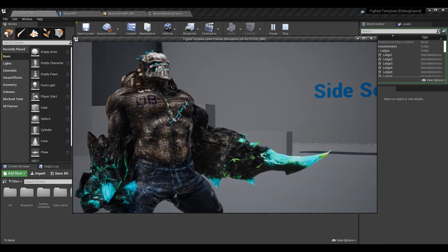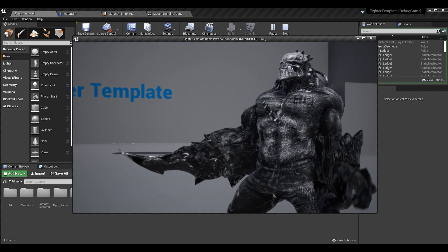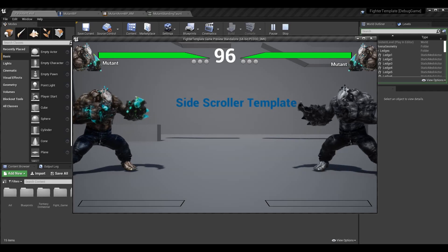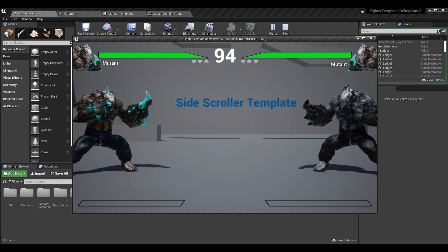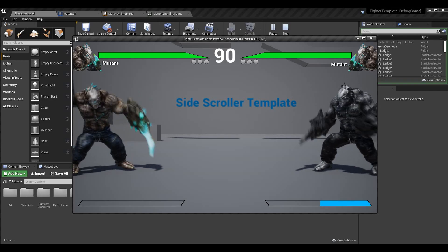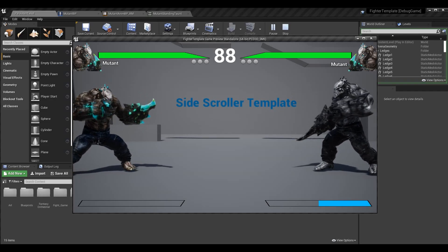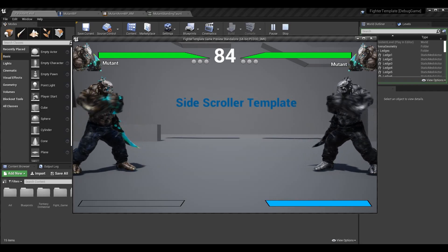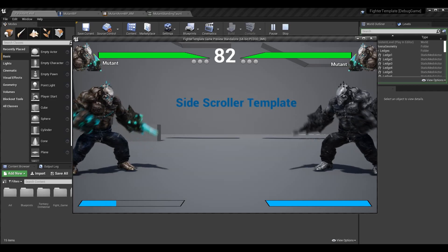You'll be able to taunt with both characters — player 1 and player 2 — without any issues. Bear with me as I remember the keys for player 2. I know the light attack... let me figure out the rest. There we go — press the right buttons at the same time and now we can taunt with both characters.